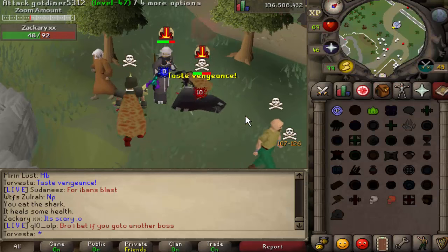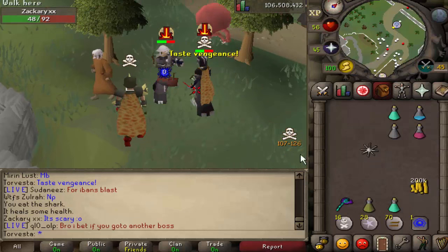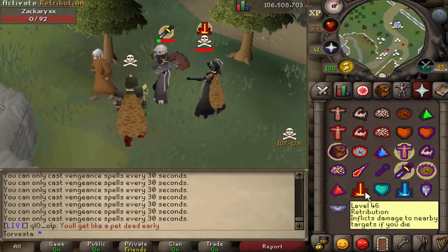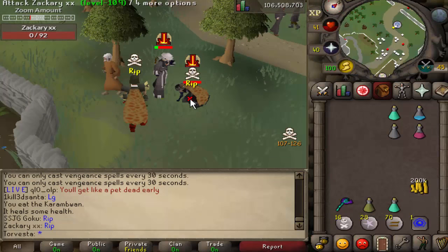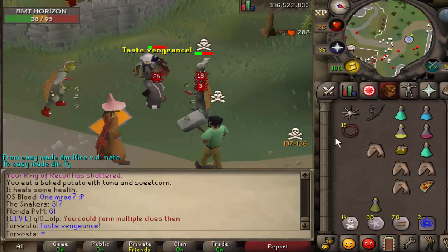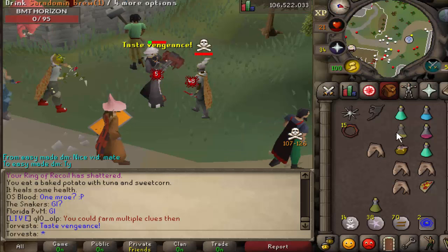Hey guys, so today I am going to be testing out the ballista at max level in max gear apart from the archering imbued. However, at the end of the video I do test out for a few fights. We've got the bagagens, we've got the new necklace of anguish which gives a 5% damage increase.